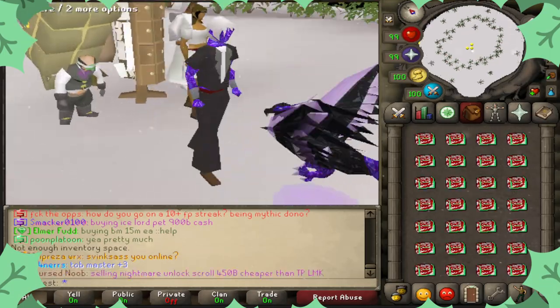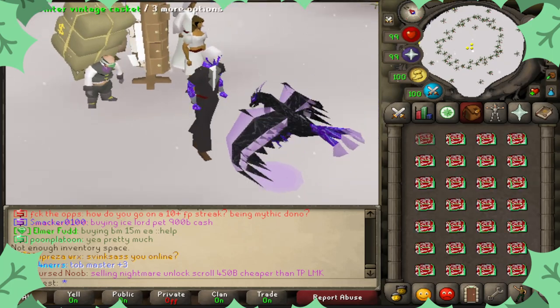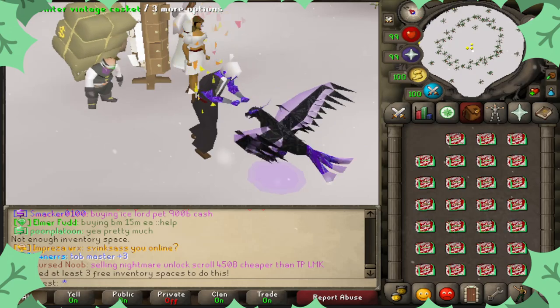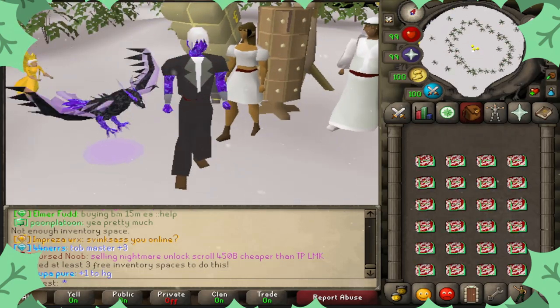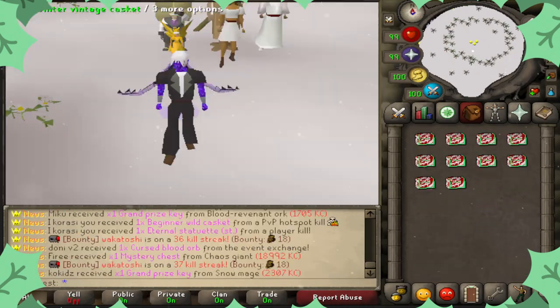From what I know about these caskets, the best thing you can get is the frosty twisted branch, followed by the winter demon pet. Let's see how we do. Good heads up: if you are planning on opening these, make sure that you have at least three free inventory spaces to do so.